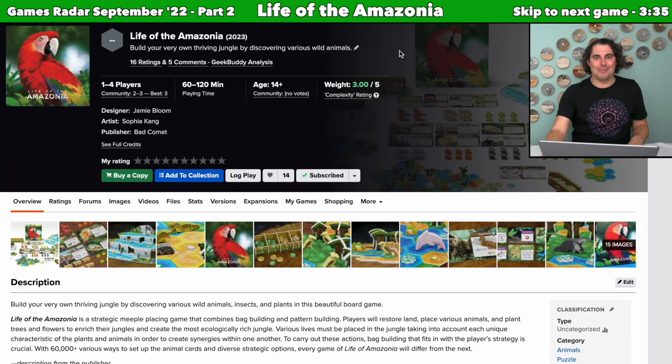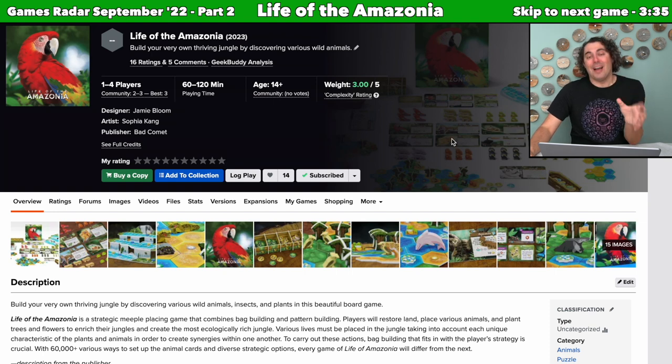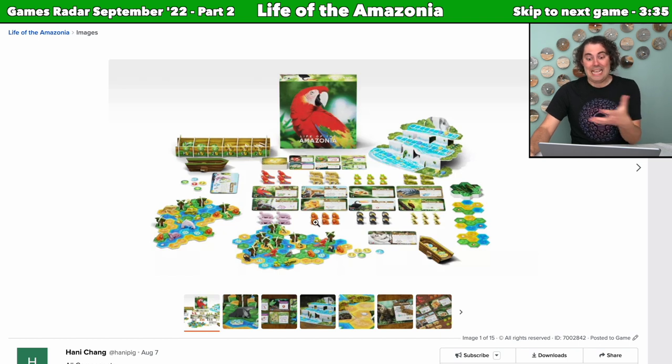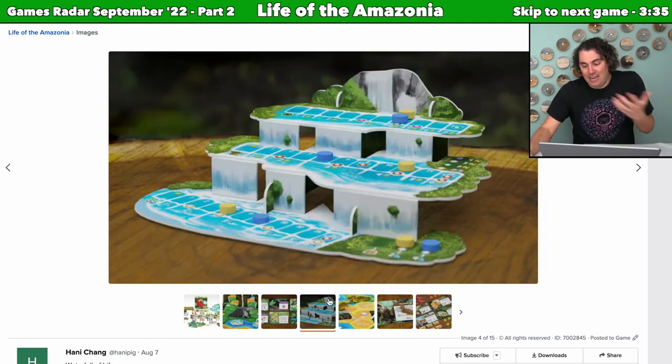Let's jump right back into it with game number 31: Life of the Amazonia. I'll be using Board Game Geek for these games as I talk about them. I'm talking about this largely because they've got a bunch of vibrant photos, and it looks like there's some cool stuff going on. There's too many mechanisms to fit in this area — it looks like there's deck building, hexagon grid, pattern building, set collection. There's a three-dimensional multi-tiered waterfall score track, hexagonal playing areas in front of each player, and a bunch of different shaped animal meeples — like parrots and cheetahs.